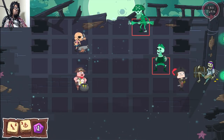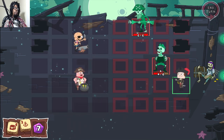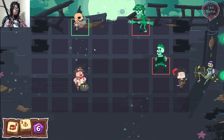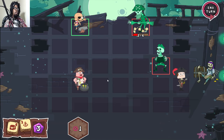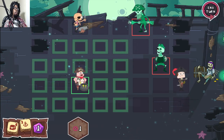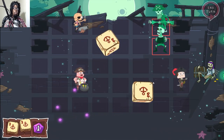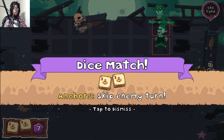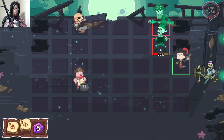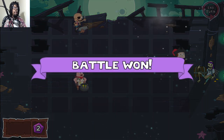My turn — roll the dice again, seven. Jeff, stay right there — bam! Let's go up here. Let's heal Sumo. End turn. We're still doing pretty great. Enemy turn — they won't get a chance to attack us. Done. Battle won! Thumbs up for Gunso!